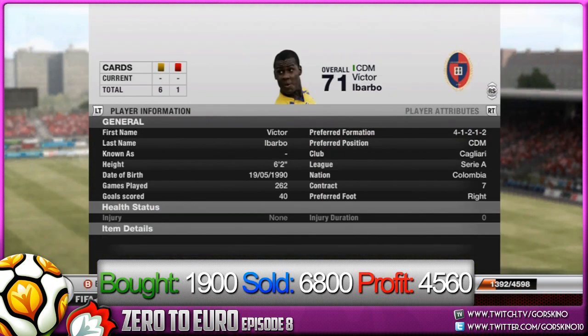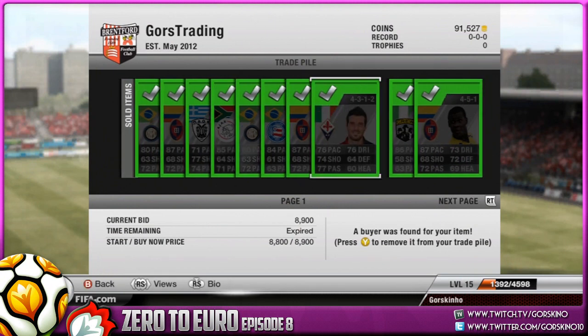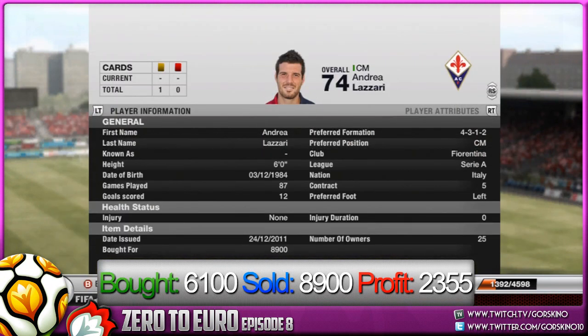On to another Victor E Barbo: we bought this one for 1.9k and sold him for 6.8k, and that's a profit of 4560 after tax. Four and a half k after tax in profit is amazing.